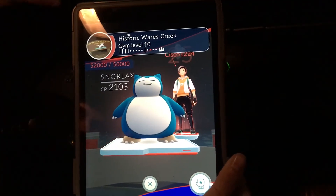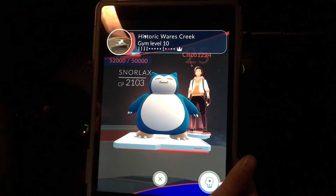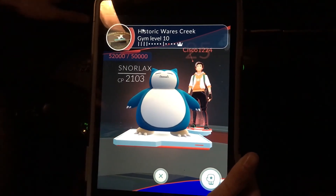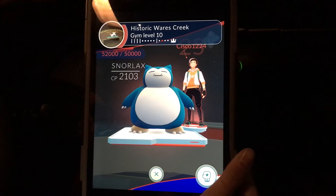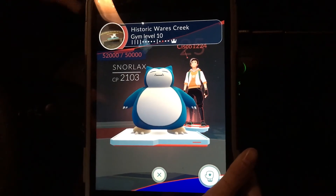Exeggutor and Arcanine are okay for damage, but Snorlax is great. Some other Pokemon I really recommend: Lapras is really strong, Slowbro is really strong, and sometimes grass types — I'll even say I like Victreebel. That's my personal preference. I feel like they're really good at being defensive but also very good at attacking.